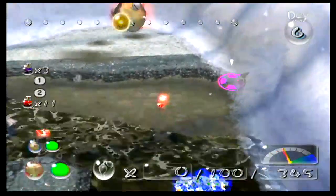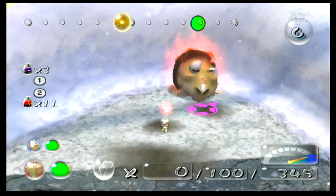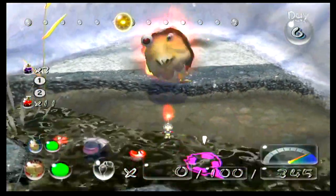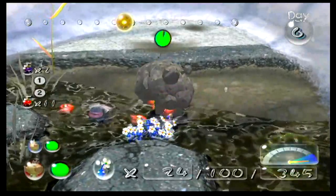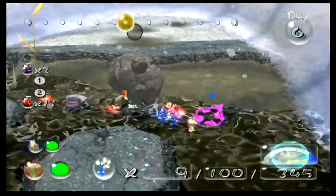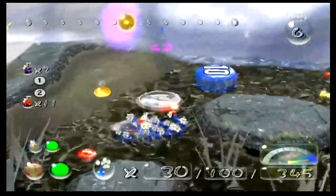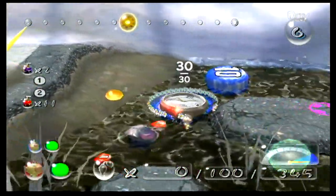This treasure is inside the belly of that fiery bulborb, so we need to wake it up and drag it into the water. Here's where purple spicy spray comes in — as you can see it freezes enemies in place, which is very useful indeed. And here's our other treasure that's on the overworld.